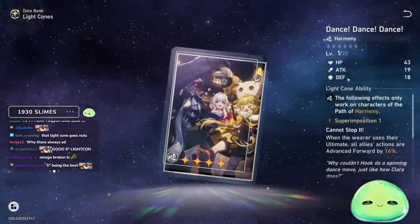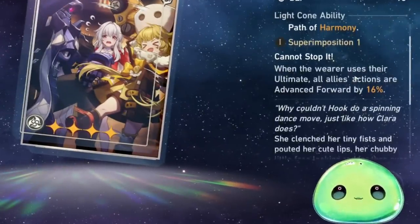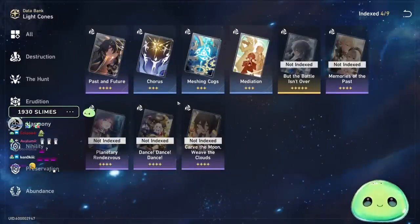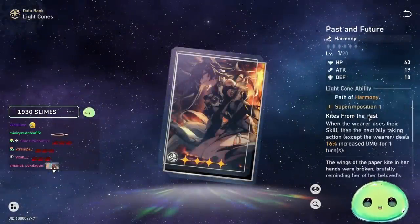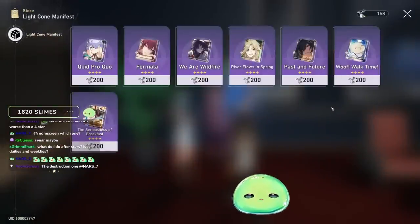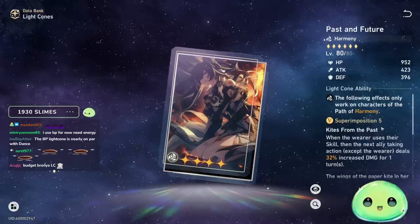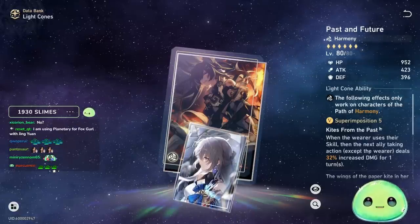I would recommend Dance Dance Dance as probably the best 4-star to run on Tingyun. Whenever you use your ultimate, all allies' actions are advanced by 16%. It's a gacha light cone, so keep that in mind — I don't have it yet unfortunately, but if you do, I highly recommend it as best in slot. I also like Past and Future. It's a free light cone you can get and superimpose using Forgotten Hall rewards and weekly boss drops. Whenever the wearer uses their skill, the next ally taking action deals 16% increased damage for one turn — or 32% at max superimpose. You can superimpose this quite easily, and it's basically the mini version of But the Battle Isn't Over.